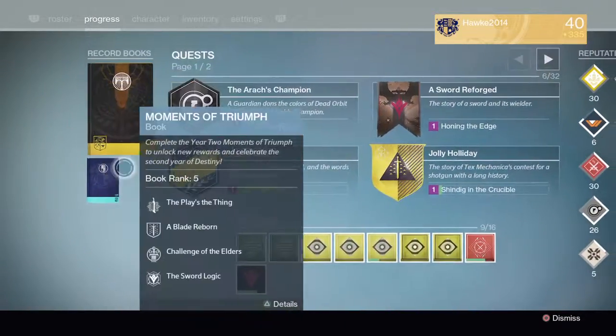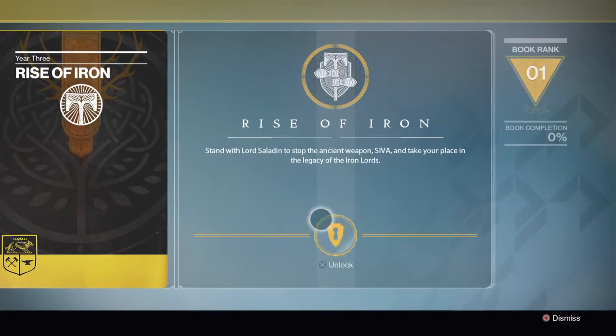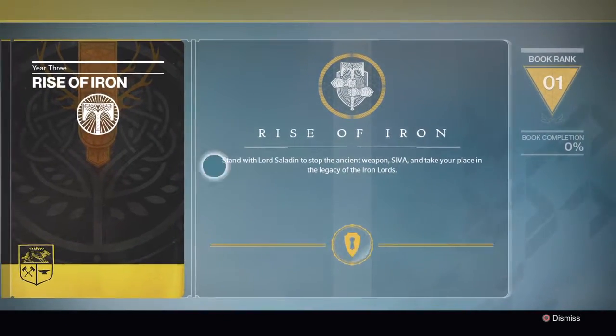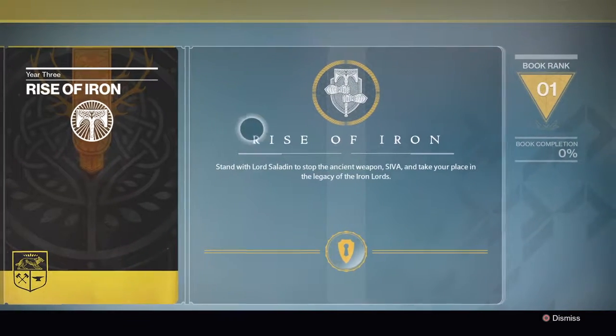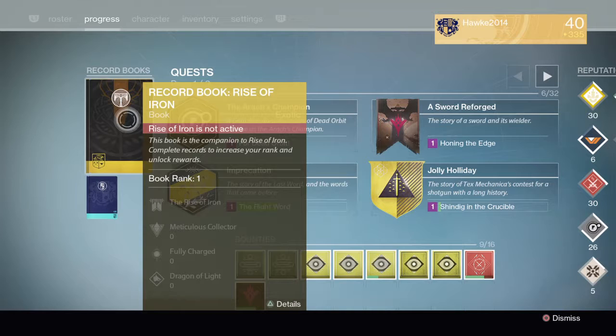We have all our quests stuff and our record books. We can actually look at the Rise of Iron record book. Maybe they might let us open it. Nope, they will not let us open it yet. As we can see, it says: 'Stand with Lord Saladin to stop the ancient SIVA and take your place as Iron Lord.' So this is probably how to get the Iron Lord gear. If we look really carefully, it says the Rise of Iron, Metacalus Collector, fully charged, and Dragon of Light. That means that might have something to do with something. I'm guessing that bottom one is probably Iron Banner.